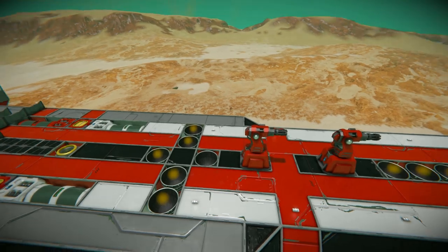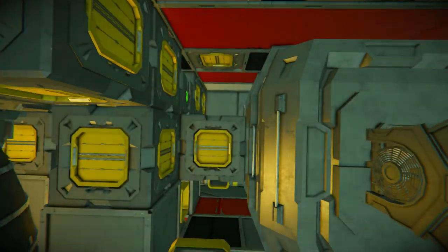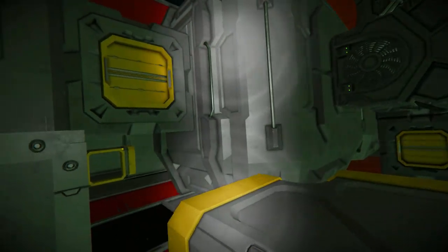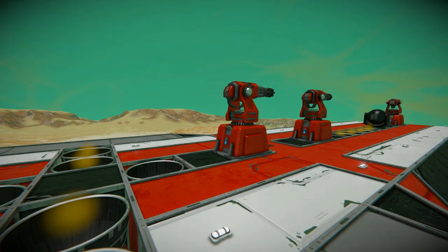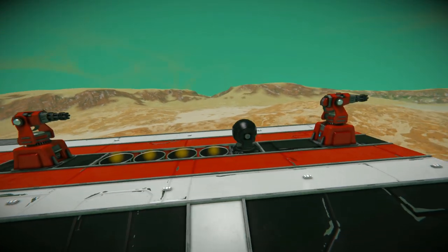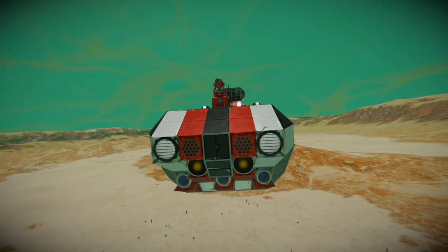There are more hydrogen thrusters up here. One of them has been disconnected — it looks like a conveyor mod is missing, but I couldn't find it after adding about six mods, so I'll leave it. Continuing past some more lights, Gatling turrets, more hydrogen thrusters, and a laser antenna at the top — and we're back at the very start.